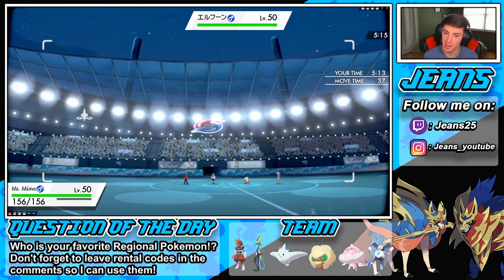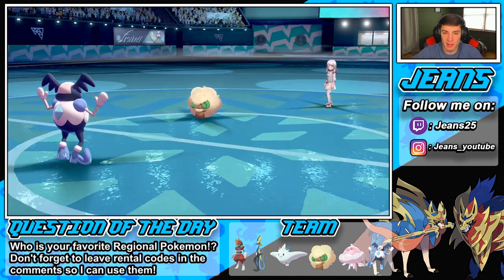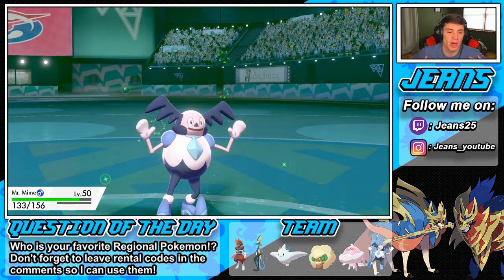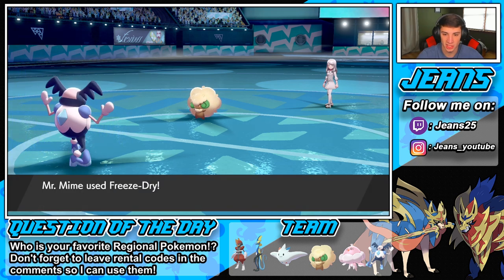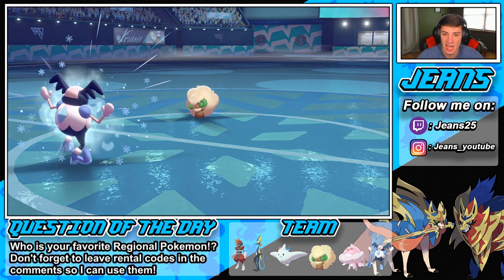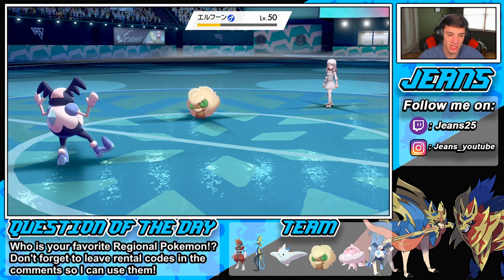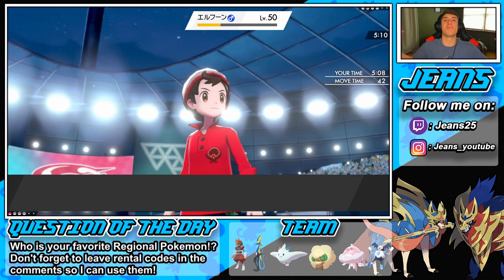I think Freeze-Dry is just the better move here. Take off that Sash — this thing has to be on a Sash. Our defense is huge. Watch us soak this one up — we're like a sponge! He's going to drop our special defense, but this should still do more than half as a STAB super-effective hit. Takes down the Sash and we should have this one in the bag. Comeback complete!